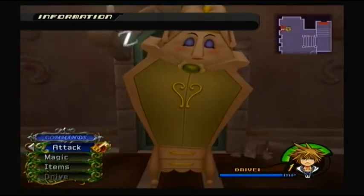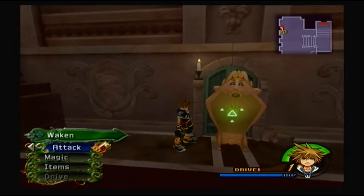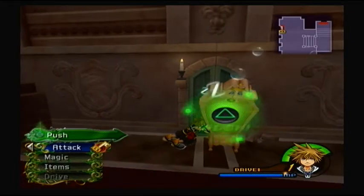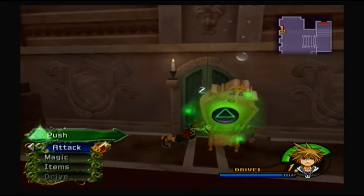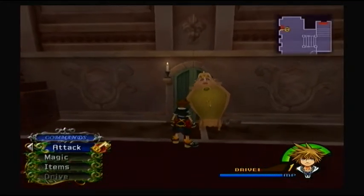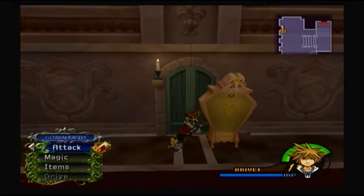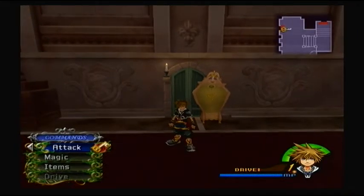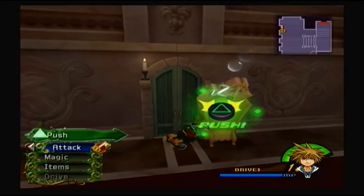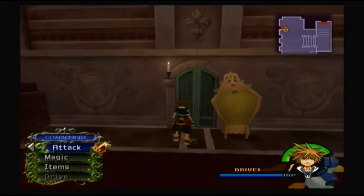So we gotta move the wardrobe. Here's how you do it: you come in on this side and you can see it waken. When she falls back to sleep, you want to keep pushing. You can press triangle, but when you see her starting to wake up, stop and go back when she goes back to sleep. If you keep pushing her when she wakes up, she'll hit you, you'll take some damage, and she'll move back. This usually takes about three times if you're quick enough.